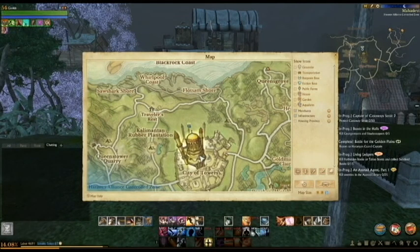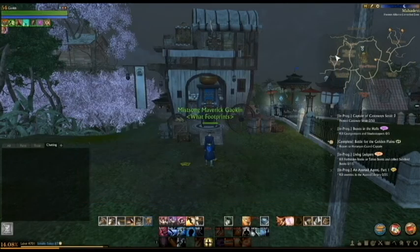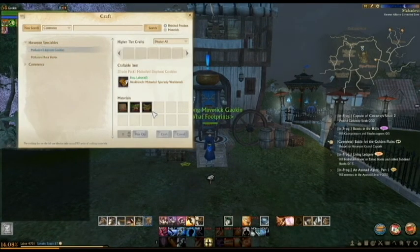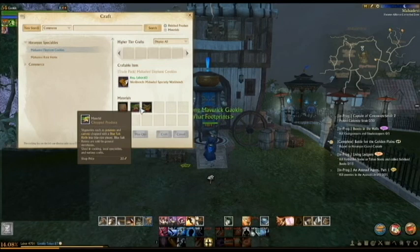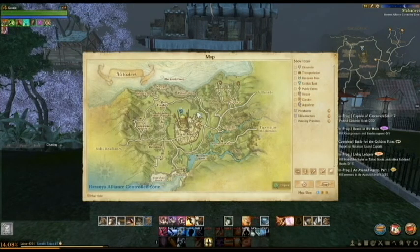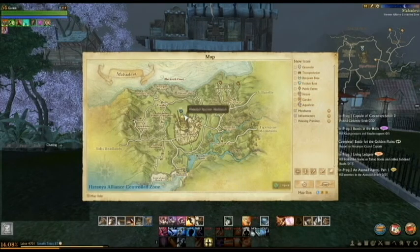Here we are in Mahadavi, just to the north of the City of Towers, where we have our first of three Mahadavi specialty workbenches. In Mahadavi, you have two specialty packs: Elephant Cookies, which requires 10 bananas and 50 chopped produce, and Root Herbs, which require 15 orchard puree and 20 bay leaves. This first one is an okay spot but I never hear of anybody using it — probably because they don't do any Mahadavi packs.